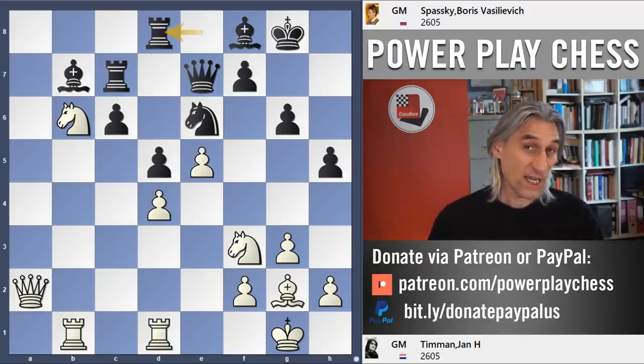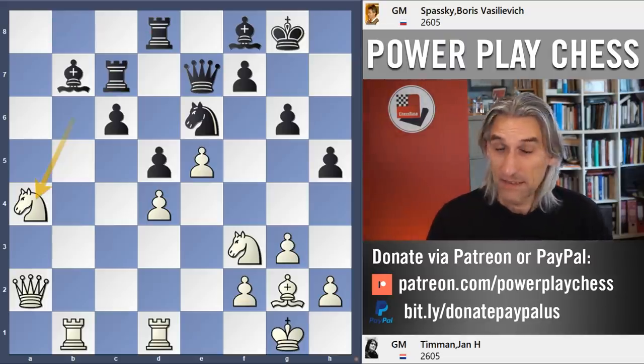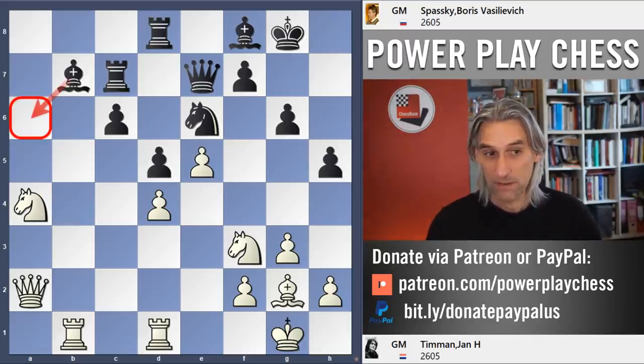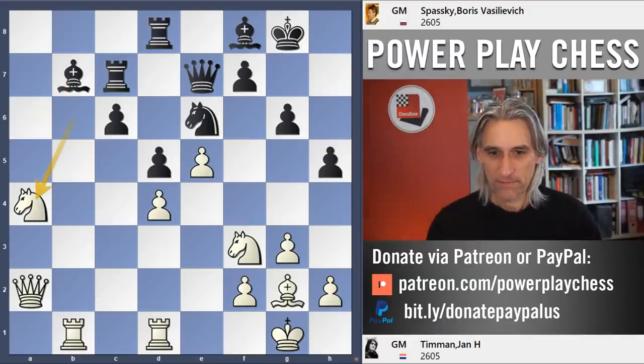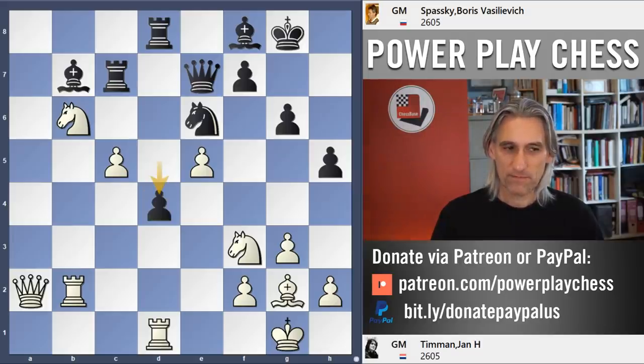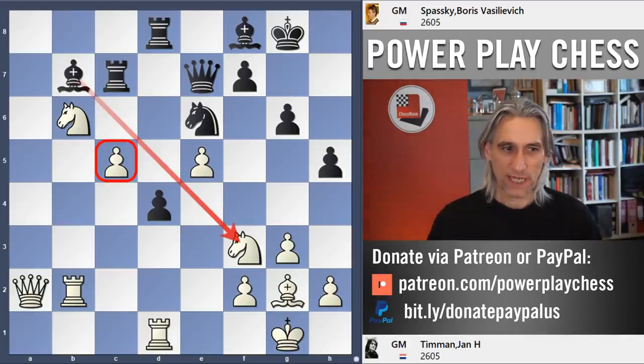White is still okay here — knight a4 will keep white in the game. It looks a little bit awkward; there's potentially a pin there, but actually it's all right for white. This bishop can also come to a6. But Timman played rook b2, and this gives Spassky a chance. Pawn to c5 — breaking out. And now pawn to d4 — great move. Just liberating that bishop before recapturing here, and that pawn starts to look quite menacing.